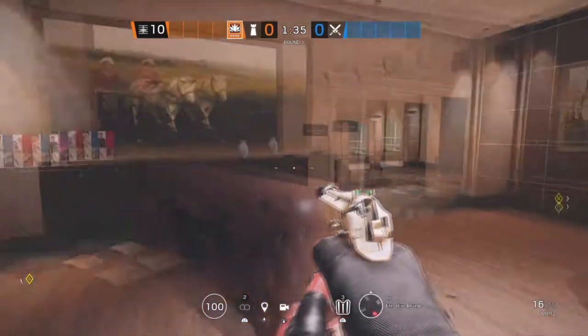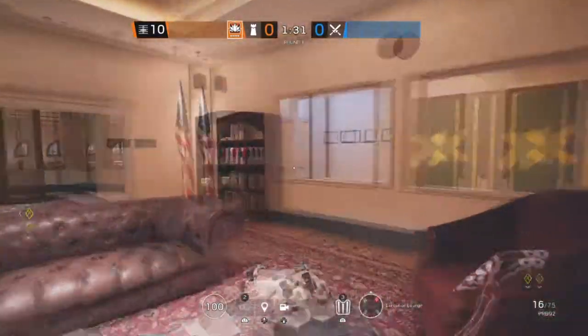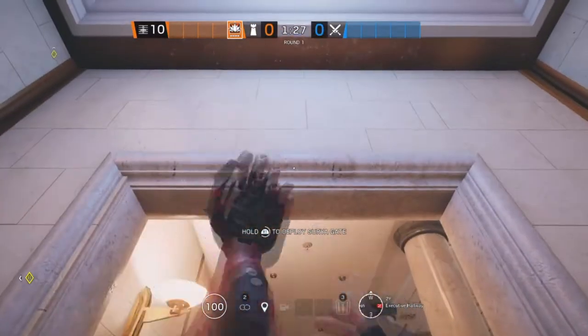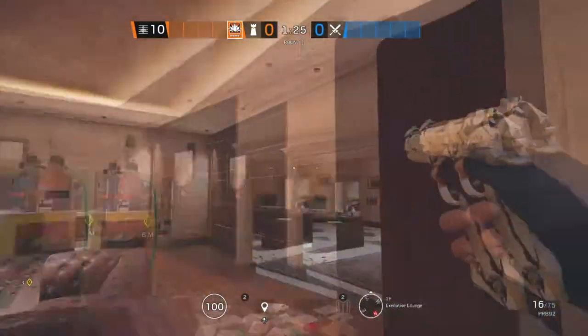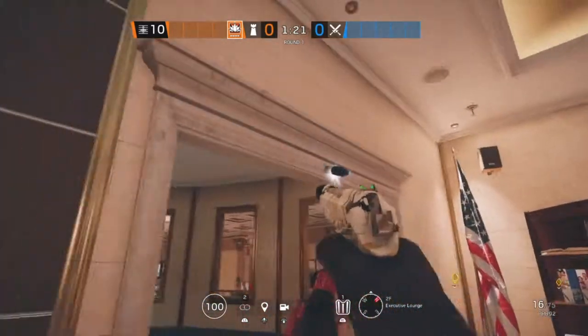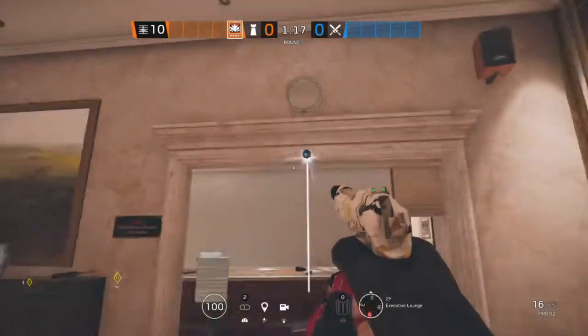The first site for Bank is going to be Executive Lounge and CEO Office. Starting off right outside of Executive Lounge in Executive Hallway, we're going to be putting an Aruni right there. In Executive Lounge, we're going to be putting one right there, and the last one is going to go right here on this double doorway.